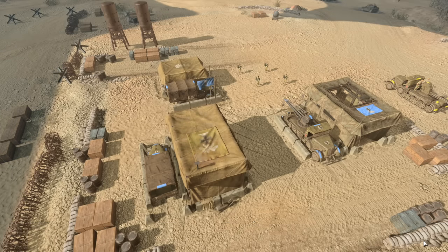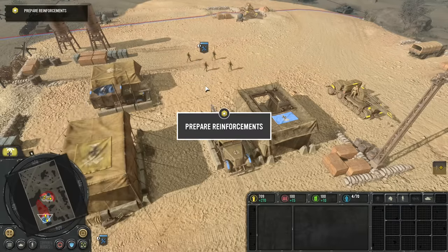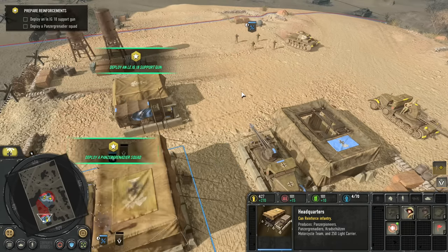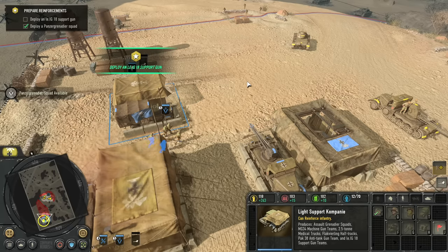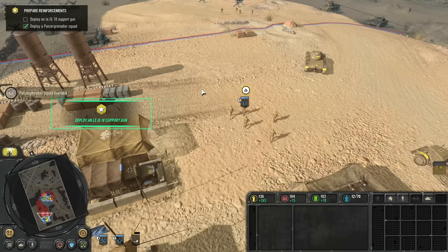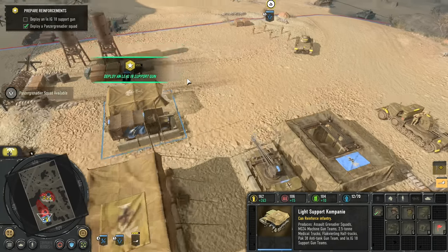Looks like we're moving on to our base here. Let's go capture these munitions. We'll pump out some Panzergrens — looks like we're being told to do that anyway. We'll also grab the LEIG — nice long-range HE support.